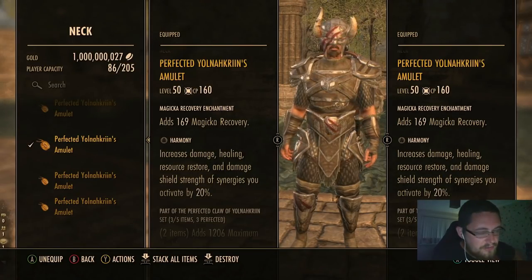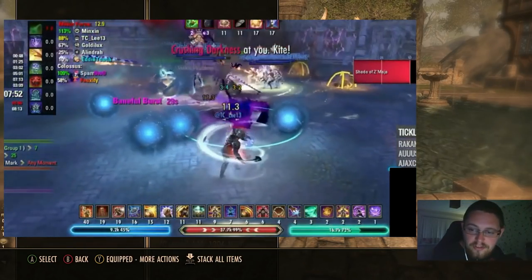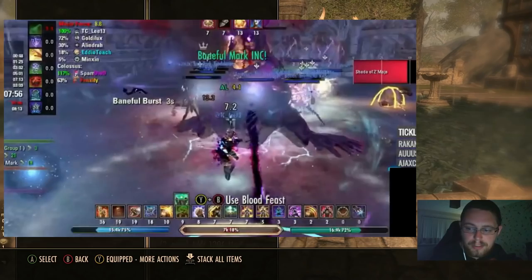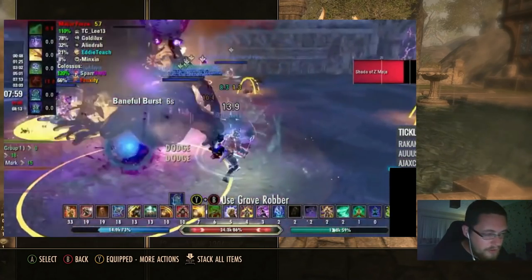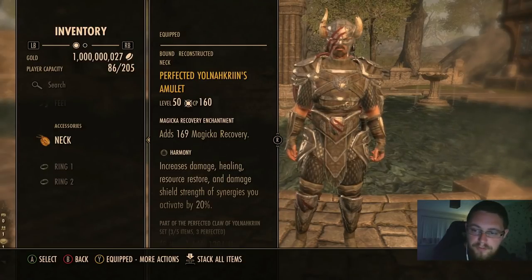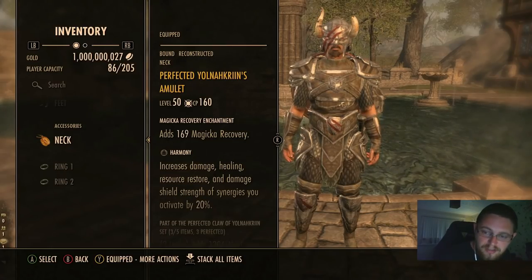The only place Harmony is really useful in my opinion is Cloudrest. With three pieces of jewelry you get 60% increased healing from synergies. The synergy you use is the Blood Altar synergy, which is critical for the execute main tank. You don't always need it, but if you're going for your first clear or a Griffin Heart and want to play it safe, three Harmony is the safe option. When you get the Baneful Mark and activate the Blood Altar synergy, it maxes out your health very quickly.